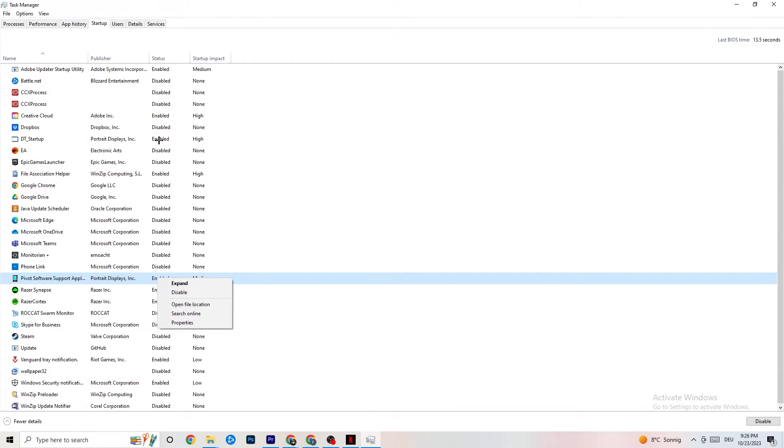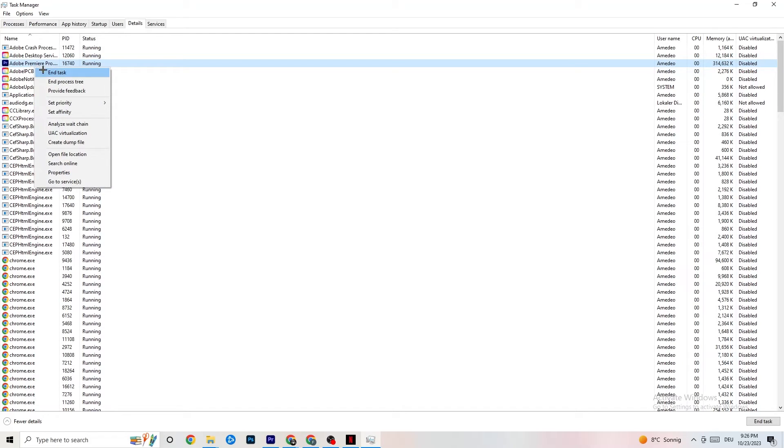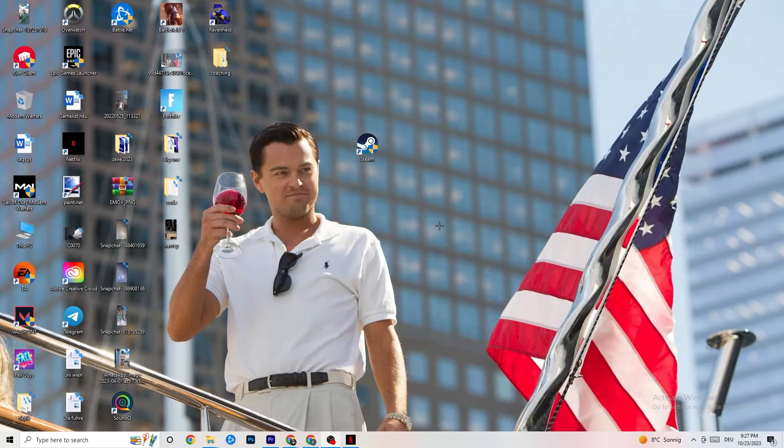Go to the Details tab in Task Manager. With your game running, find the game's process, right-click it, and go to Set Priority. Check whether Higher or Real Time works better for you — this sets a priority so your PC dedicates more performance to the game. Once you're finished, you can close Task Manager.